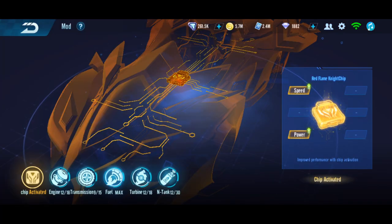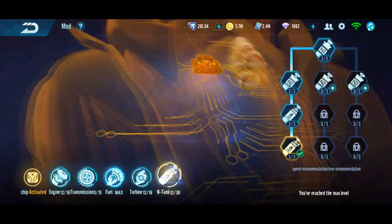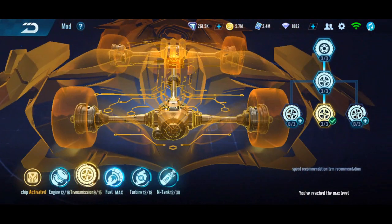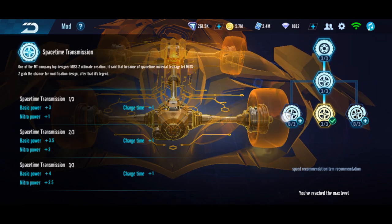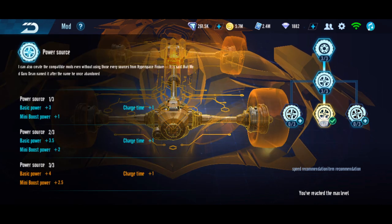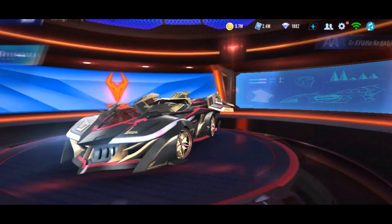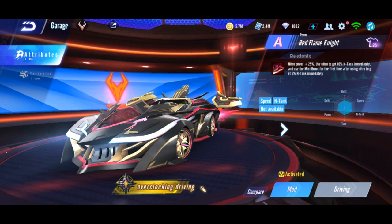For full modding, it's supposed to be left-right-left-left-left, but I pick middle instead. Instead of nitro power, I choose mini boost power so I get more power while boosting, not just from nitro — to make it a bit more balanced.